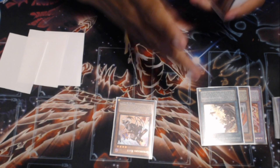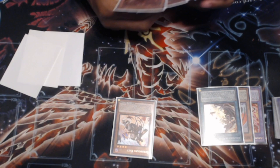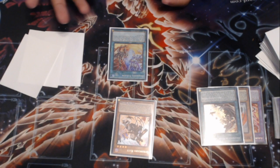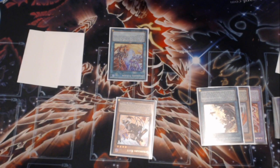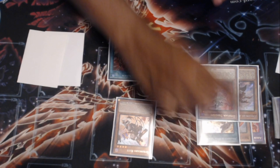So we Special Summon Kit because of Albion being in the Graveyard, and we resolve Springest Kit. Obviously if we just don't have Branded Fusion, we're always going to reach for Branded Fusion. Kit is going to put a card from the hand on the bottom of the deck, and we're going to resolve Branded Fusion, playing like normal. We're going to end up sending Fallen of Albaz and Tragedy to the Graveyard to make Lubelion. Lubelion is Chainlink 1 and Tragedy is Chainlink 2.